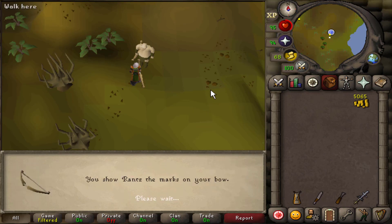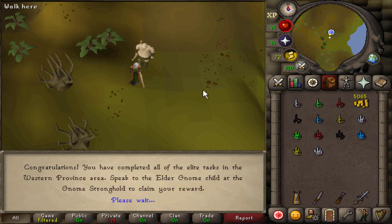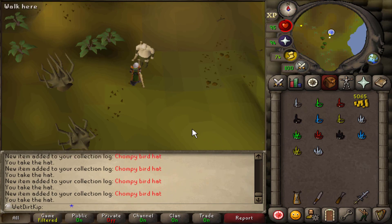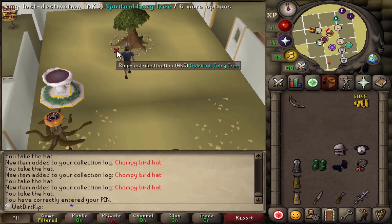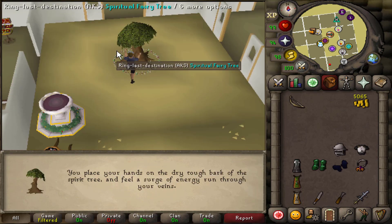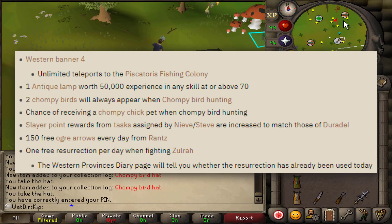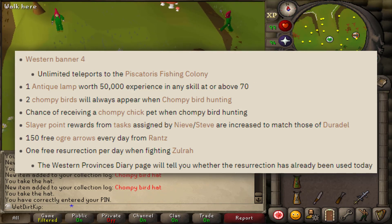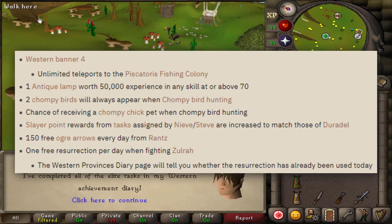We can claim the hat from Rant now to prove it. He's going to give us a bunch of hats, and we should get a few new ones which unlock new collection log slots. We got four new collection log slots, and I also skipped through the confirmation that that was the last task for the Western Province's diary. As we go over to the Elder Gnome Child to claim the rewards, I'll put all the rewards on screen. We get the Western Banner 4 with unlimited teleports to Piscatoris Fishing Colony, which is good for clue steps, and the guy there acts as a bank and a general store — useful for UIMs for unnoting stuff, cutting gems, and selling them back.